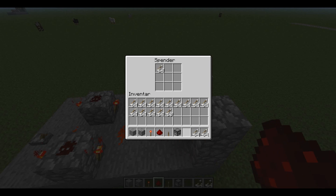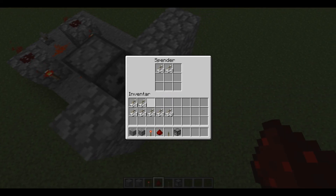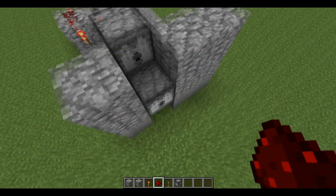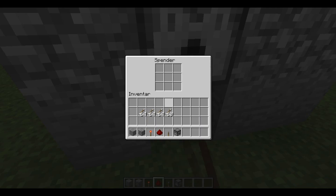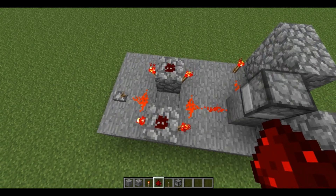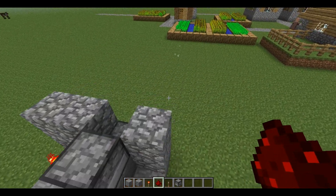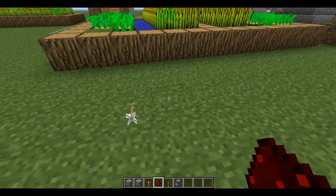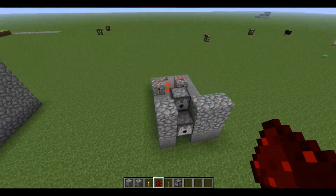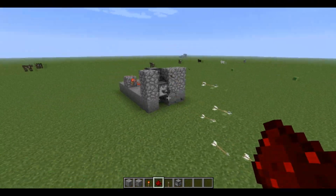So now fill the dispensers up with a lot of arrows, or preferably whatever you want. I'm using arrows. Then you want to basically connect this, and all three of them will shoot. Letting you know that it's all working correctly, then you want to flip the lever. And that's pretty much it.